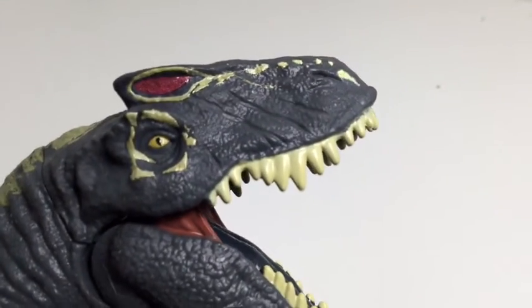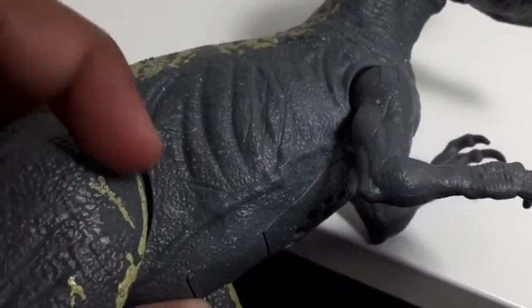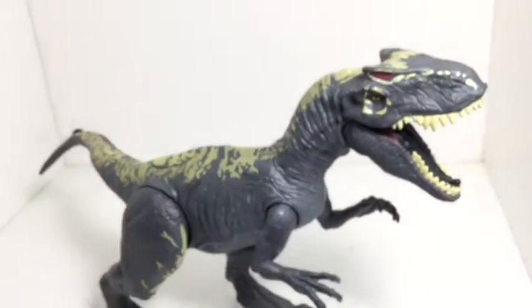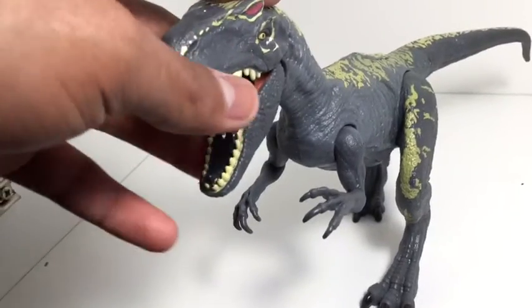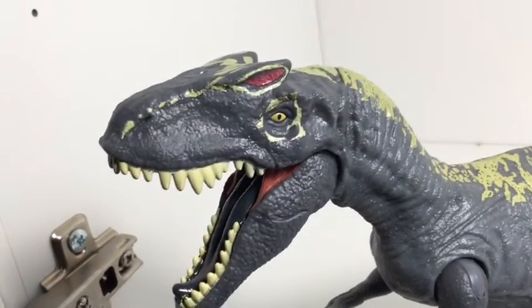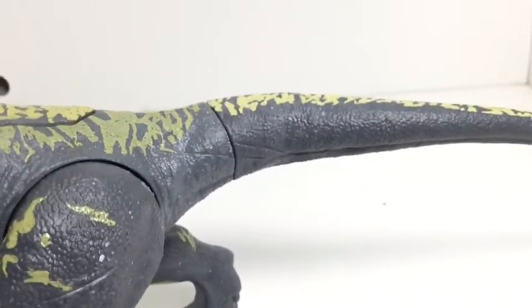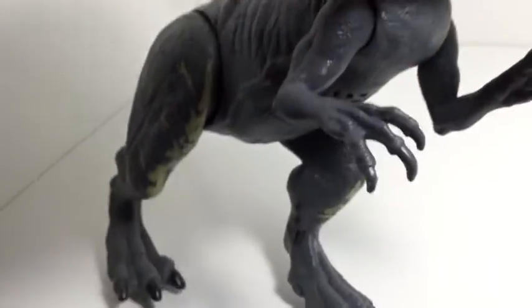The sculpting on this one is very good. I really do like these scratch marks it has on its face, the ribcage detail, and scratch marks all over its body — it's been through a lot. This is a juvenile Allosaurus, like they said in the film. The face on this one is very nice — all the scratch marks all over it are a really nice attention to detail. And it shows the muscles, which is very nice.